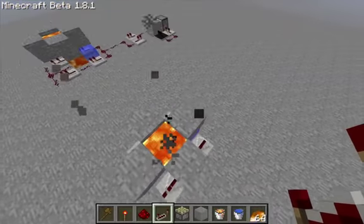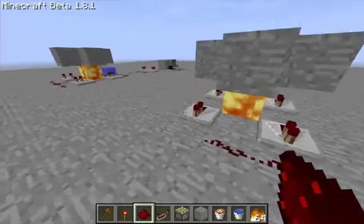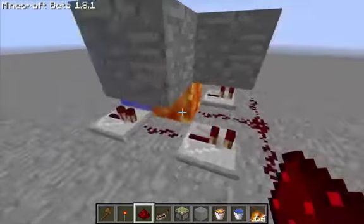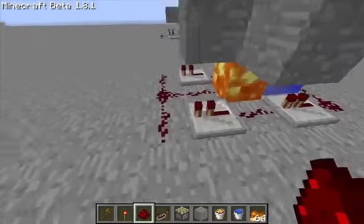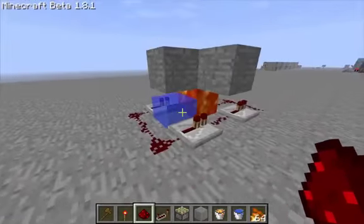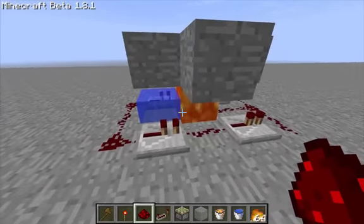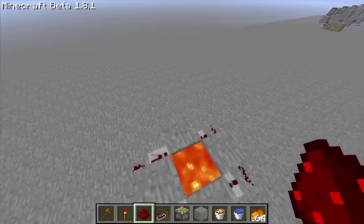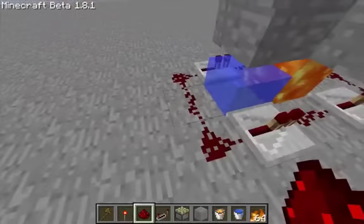Obviously it will still produce a little bit of smoke every now and again, but nothing to the extent of what we want to make it do. Link all of the repeaters up like so — now you've got all the repeaters happily linked up, and then a line of redstone going in. That's what sort of creates the smoke. It's the repeaters powering the lava which makes the water — it's a weird Minecraft glitch that I find hard to explain.